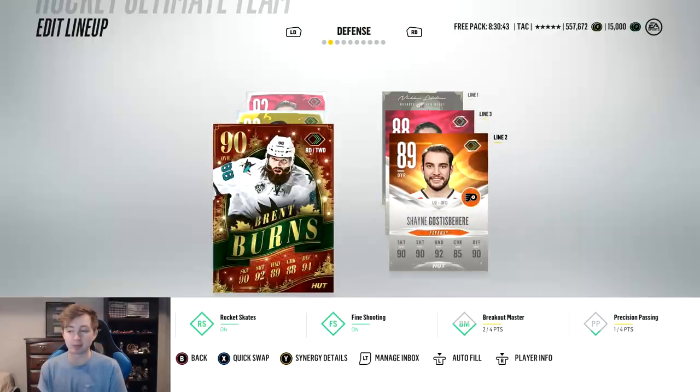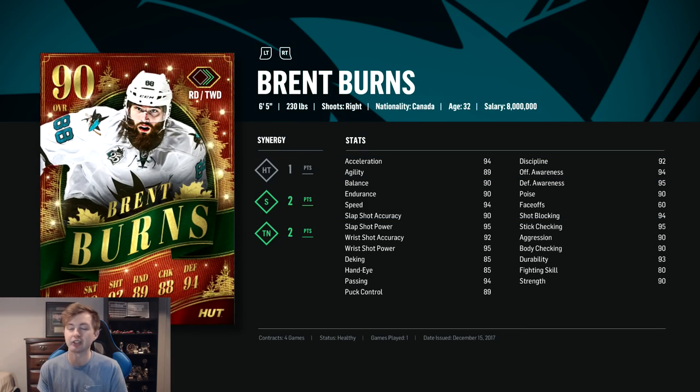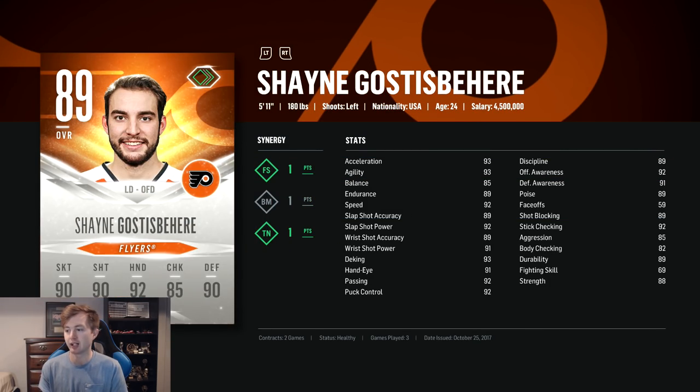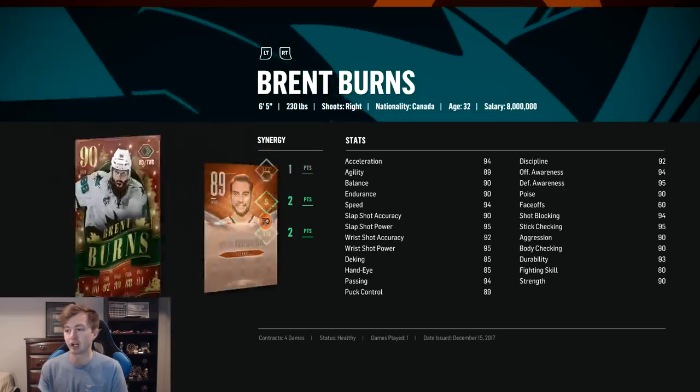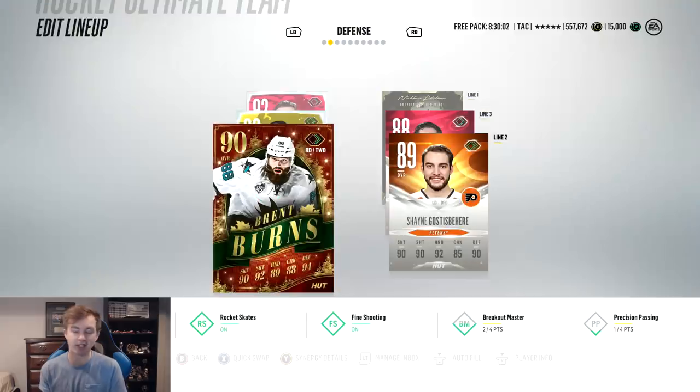Second pairing there — you've got Christmas Brent Burns and Evo Ghost. Burns has a ton of synergies, similar to McDonald. The Burns is only rated a 90, but on HUT DB his stats average out to like 91.5, and as you can see it makes sense — 94 speed, insane shot, 94 passing, really good offensive and defensive awareness, 94 shot block, 95 stick check. I think this card is better than the 91 special cards out for Burns. Plus the synergies, and he's 6-foot-5, so he's a monster.